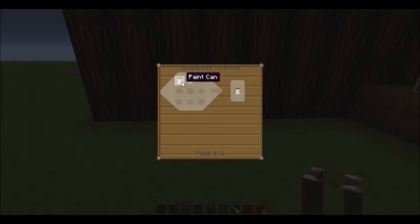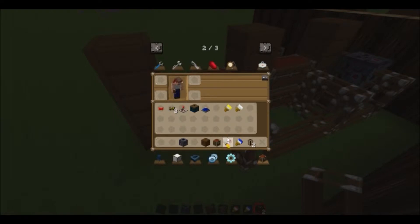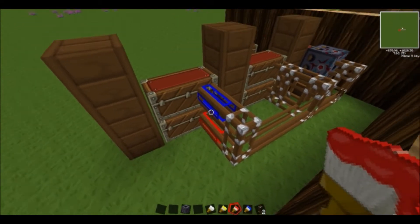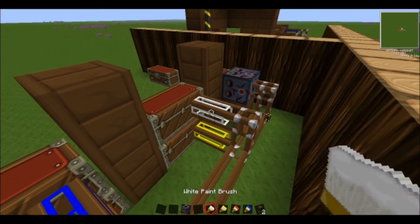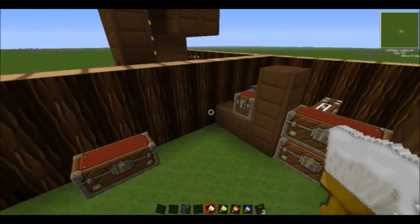Then you need to get some paint and just make a paint can by using tin plates, and then obviously just get flowers and stuff like that to make the colours. Basically what you want to do next is paint the colour pipes you want to go into that chest — so obviously the top chest is blue, bottom chest is red, another bottom chest is yellow, and the top chest is white.